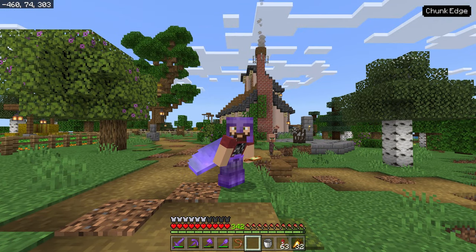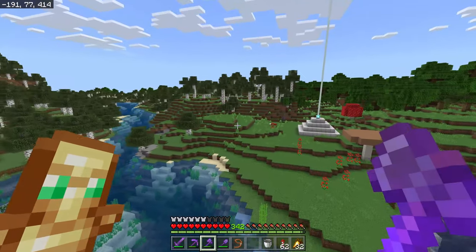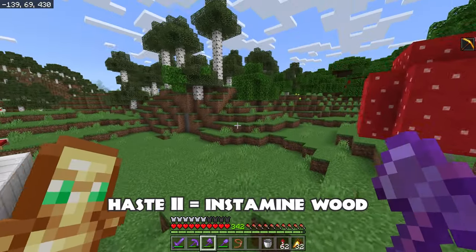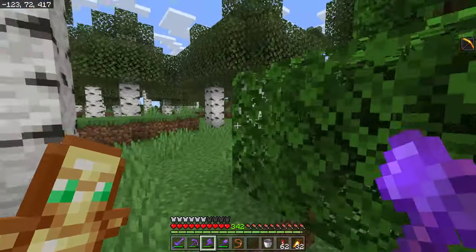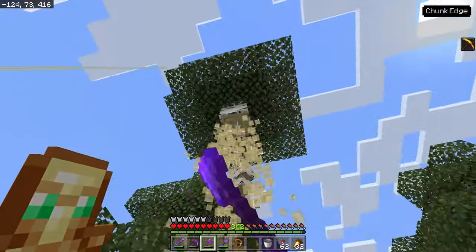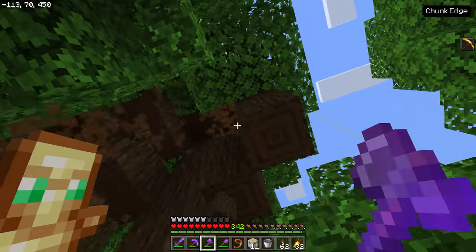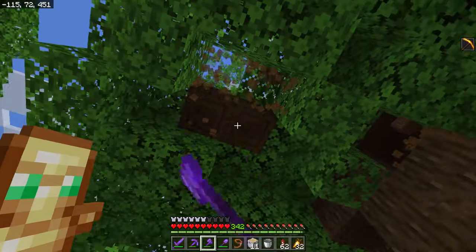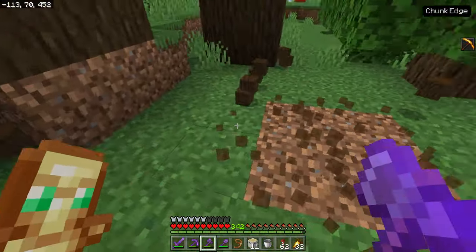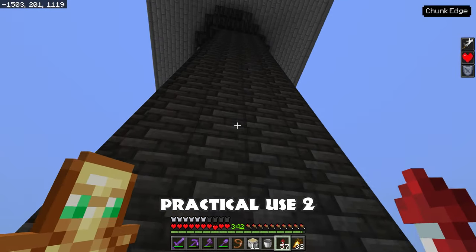Now let's go over some practical uses of beacons. Practical use number one: I left the beacon over here because on stream earlier I was chopping wood. Exclusively on Bedrock Edition, the Haste 2 effect applies when you are mining trees and they will actually instamine. I have a big forest I've been trying to clear, and I can just zip my way up a tree — including these big dark oak trees. Dark oak is the best wood in the game and you can instamine the whole thing in a couple of seconds.